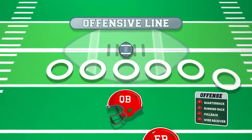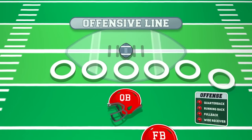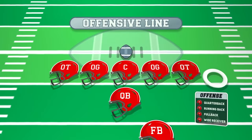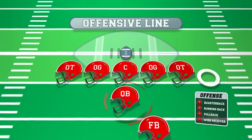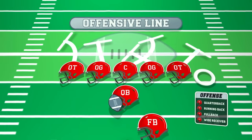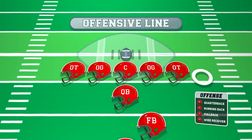Lined up on the very front of the offensive formation is the offensive line, which consists of five players: the center, two guards, and two tackles. As a cohesive unit, their primary goal is to protect the quarterback from the opposing team's pass rushers and create running lanes for the running back. However, each of the three positions plays a distinct role, so let's highlight the differences.